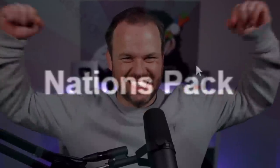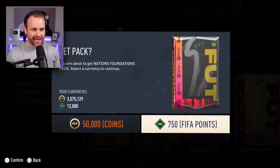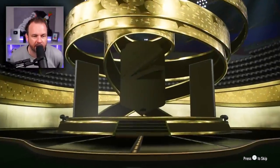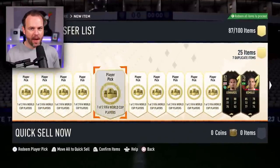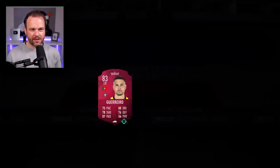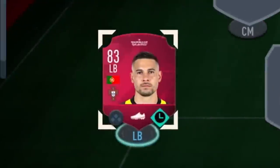We landed on Nations pack and the position is left back. We've got one of the promo packs. Who did you guys get in this, by the way? Let's just rip it open. Special card seller — that's not even a walkout. Brazil? They're lying to me. I paid a lot of coins for that. I get 10 players — I don't know what those cards are, but we did get a left back. I'll take this Guerro in. Welcome into the team, buddy.